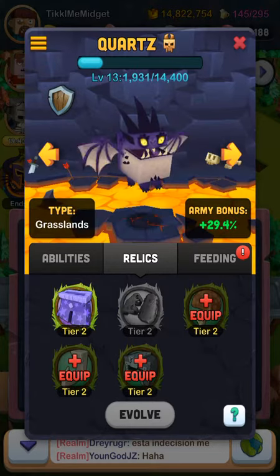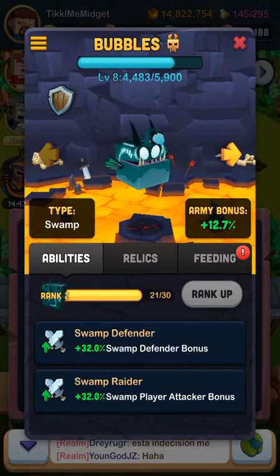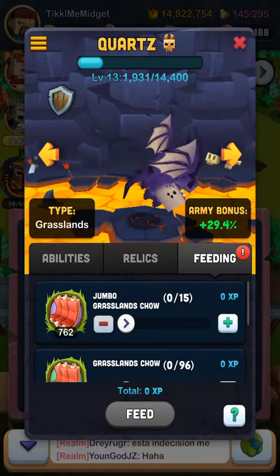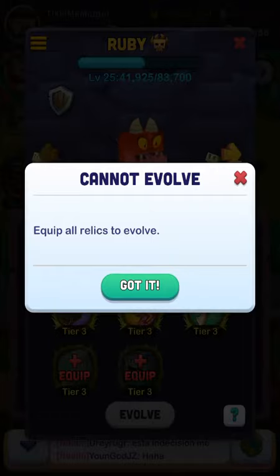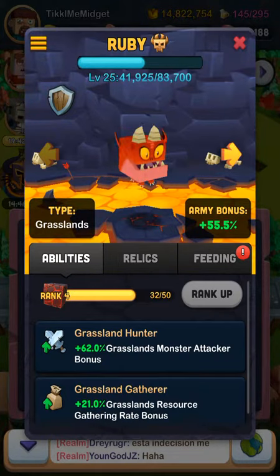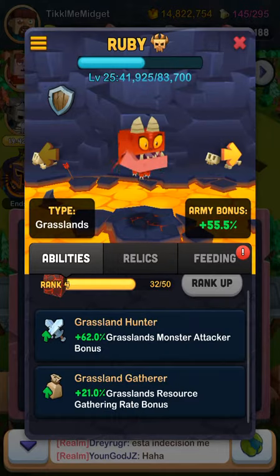When you evolve, it gives you a bunch of boosts, and when you rank them up, it also gives you a bunch of boosts. I can't get these because my dragon level is too low. But if I finish this, I can evolve Ruby again, which will help a lot. And after I get another Grasslands Goblins, I can rank up Ruby.